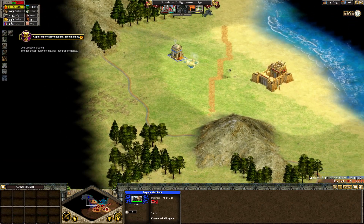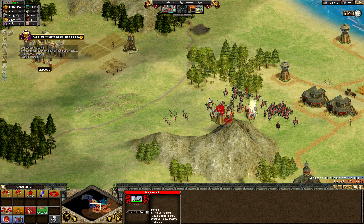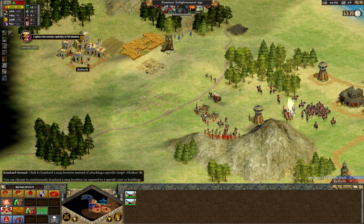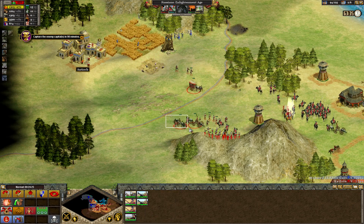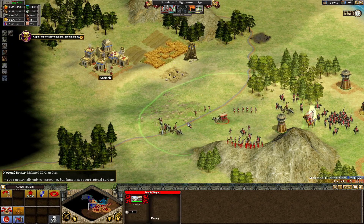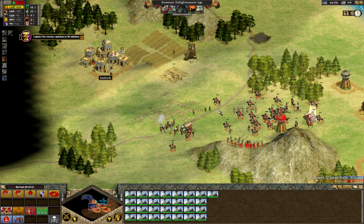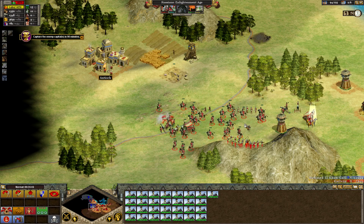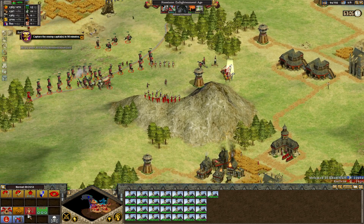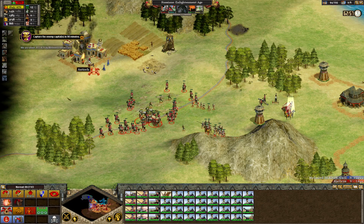We're gonna capture Antioch for ourselves. I'll move everyone over here. Hoping you guys can get ranged without having to go into their territory. Get the Cossacks up — start bombarding, into a defensive formation here. Remember to set defensive stance — that way you don't run off and do really stupid things. Antioch shall be ours.